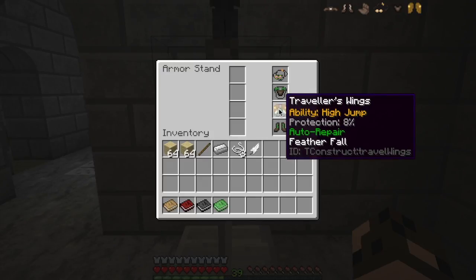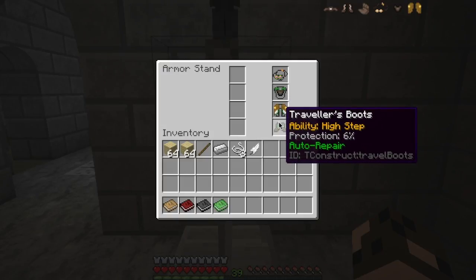The Traveler's wings give you high jump automatically, so you can jump two blocks instead of one, and I added auto repair and feather fall. The Traveler's boots have high step, which is the ability to automatically step up one meter, but I haven't added any other abilities.